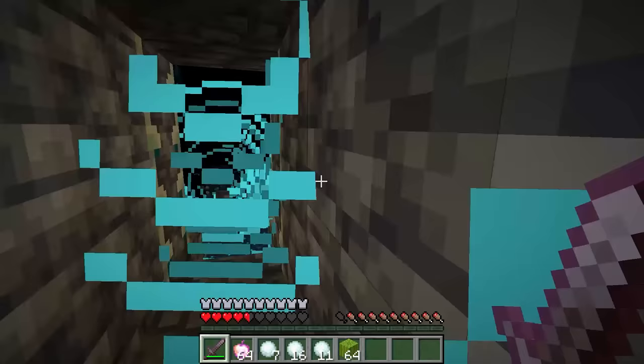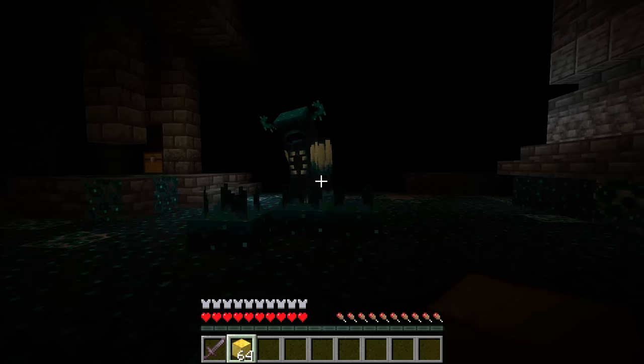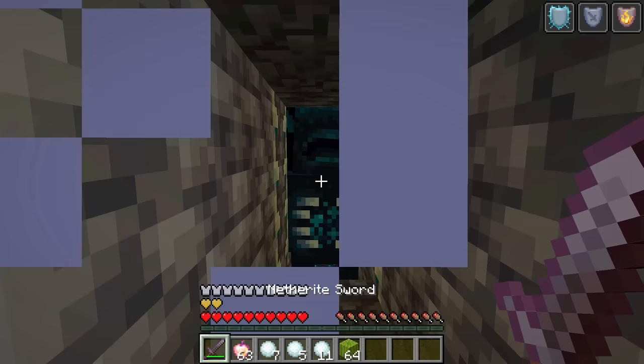The Warden is only one block wide but thankfully three blocks tall, meaning you can burrow yourself into a 1x2 tunnel and stay totally safe. If you don't have a tunnel to retreat to, there's also the option of pillaring straight upwards a few blocks to get out of reach of its attacks. If you have a couple of hours to spare, you can even use this perch to crouch down and kill it yourself, but bridging away to safety is probably the better option.